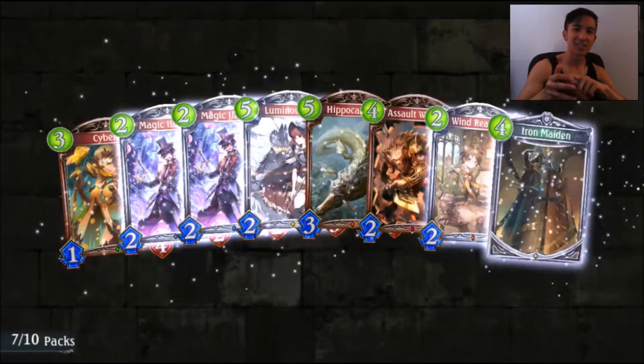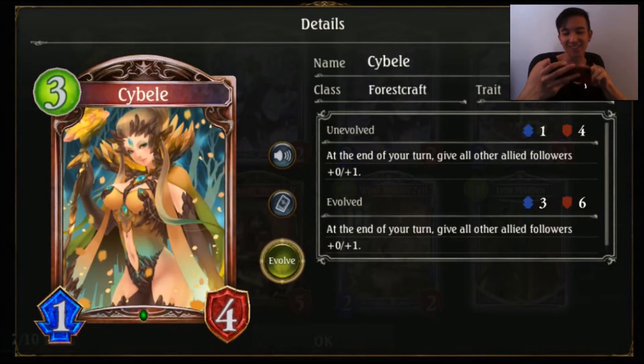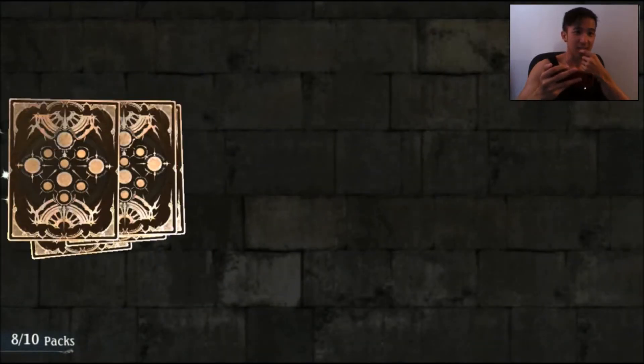Pack number seven — let's get a legend! Whoa, Sidebel! That's awesome, old school throwback. Used to be one of the best defense cards in the game.